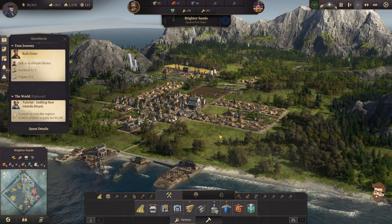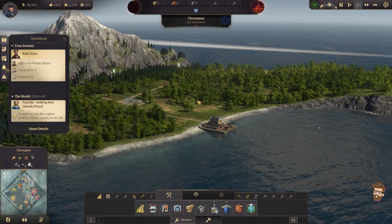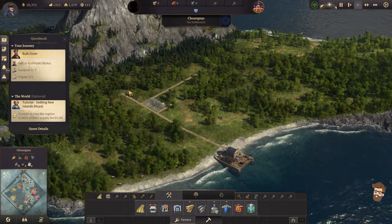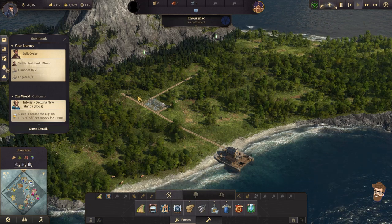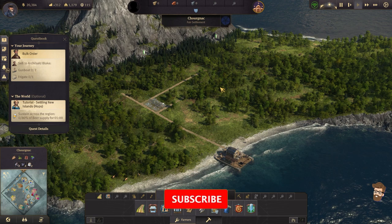Hello everybody, it's Steve. Welcome back to Anno 1800. In the last video we settled our second island. I haven't figured out a name for it yet, and I'm not going to name it in this video. I'm going to take a recommendation from you, the audience, that I get in these videos this week, and hopefully figure out a nice name for it.